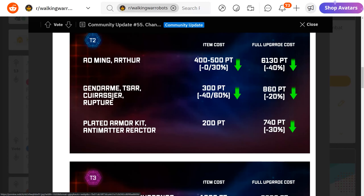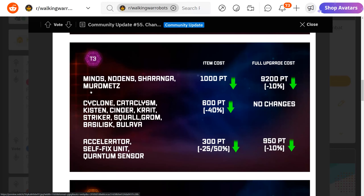For Tier 2 weapons, we have the Gendarme, Star, Courier, and Raptor — they all cost less to acquire in the shop at only 300 platinum, with upgrade costs reduced 40 to 60 percent. That's good news for lower level players. The Tier 2 modules cost only 200 platinum to buy in the shop, and the cost to upgrade them is reduced by 30 percent.